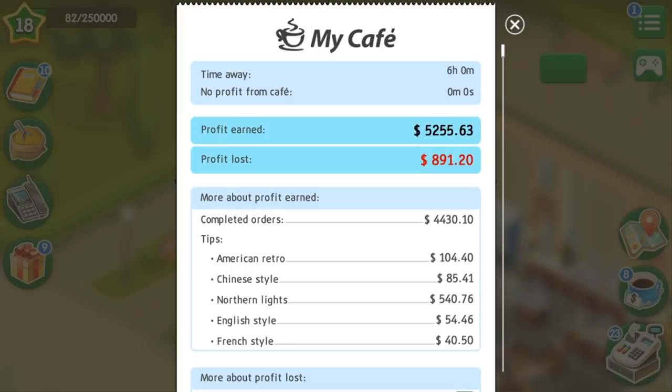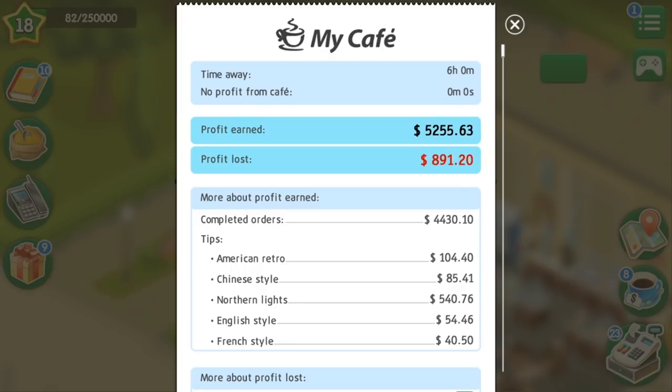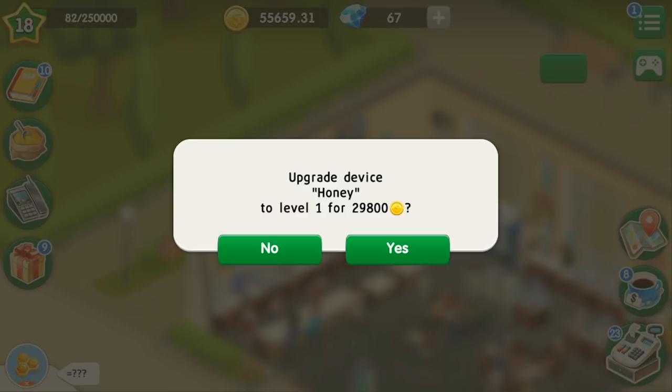Let's take a look at the check. For six hours, our profit is 5,255, but our profit lost is 891 — and this is a lot. So let's upgrade our honey right now and see the difference in our checks. First we upgrade the device to level one for 29,800.